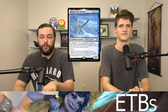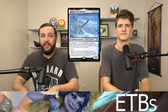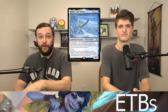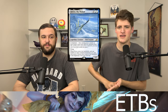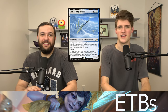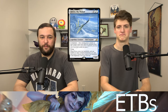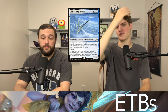Yorion, Sky Nomad is a 4/5 for three Azorius hybrid — it's a flyer, and when it enters the battlefield, exile any number of non-land permanents you control and own, then return them to the battlefield. The synergy is incredible: it's a flyer with an ETB that literally blinks all your other flyers with ETBs. You could even hard swap this as the commander and the deck would still be really good.